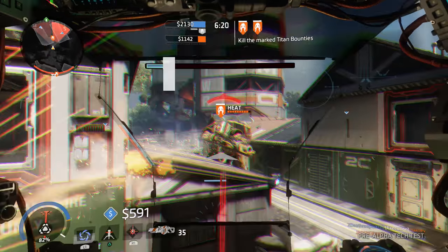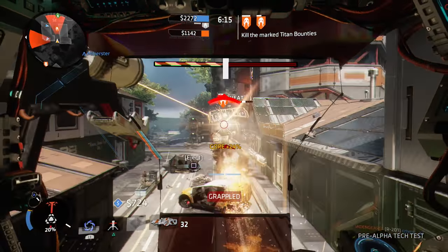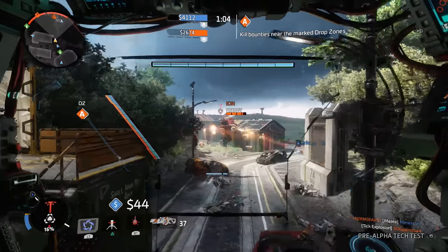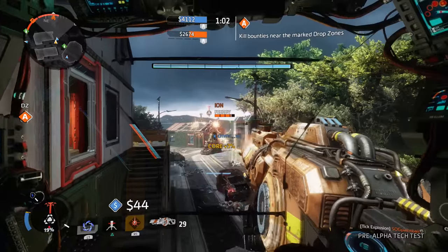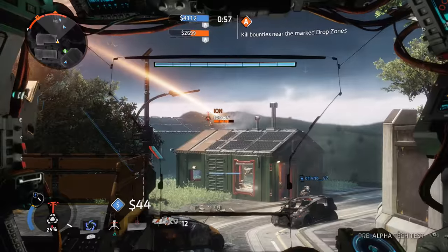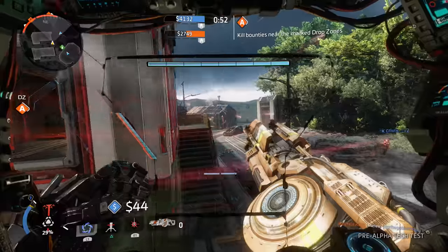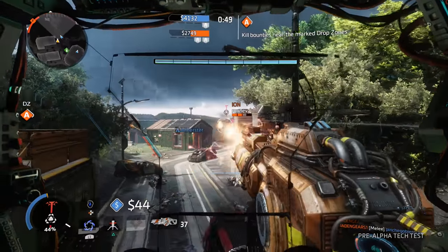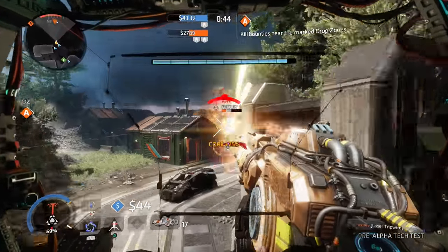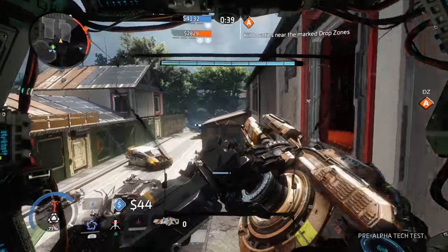Your core ability is Laser Core. After a short charge up time, fire a huge laser beam from your chest dealing very high DPS to anything in its radius. The laser is hitscan, just like the shoulder-mounted Laser Shot — no need to lead your target. This ability is equally deadly at killing Titans as it is at killing their pilots as they're ejecting. Ion charges her core ability pretty rapidly, so don't save it for the perfect moment. You can also dash while the core is ramping up — smart players begin the activation behind a corner, then dash out at the last second to give opponents as little time to react as possible.